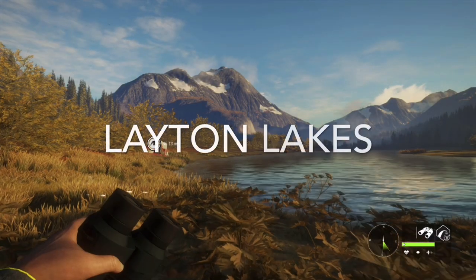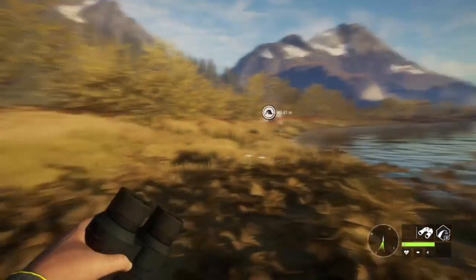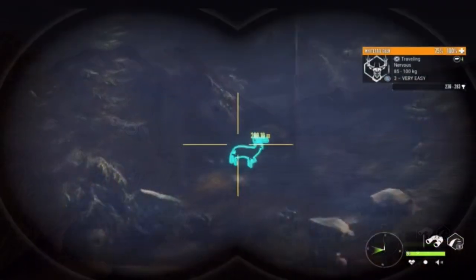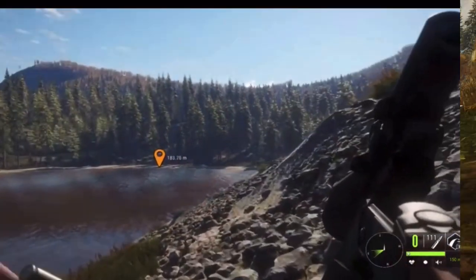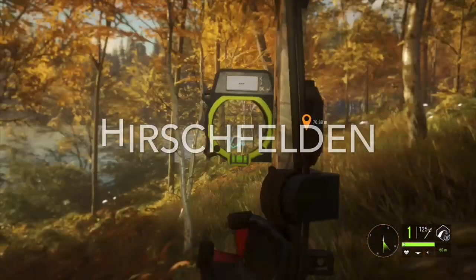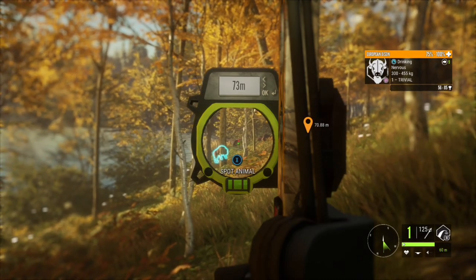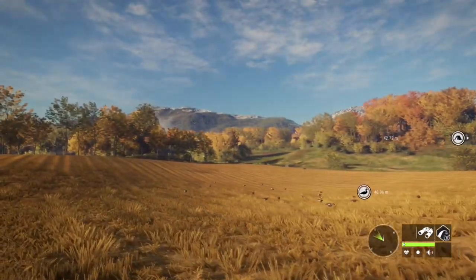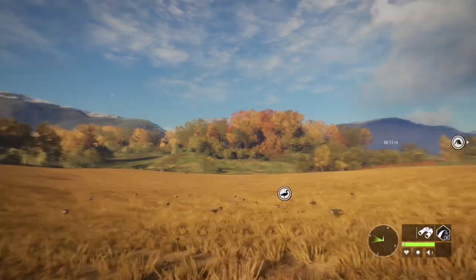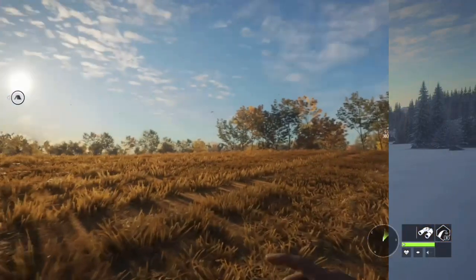Now I'm going to quickly show you all eight of our gorgeous reserves. We're going to start with Layton Lakes, which is our home base. Here in Layton you're going to find species such as white tail, black tail, moose, black bear, coyotes, and more — though it can sometimes be harder to find animals here than on other maps. Hirschfelden is an absolutely stunningly beautiful map where you'll find animals such as Euro bison, fallow deer, roe deer, wild boar, and more. It can be a tougher map to hunt but still very fun — and this is where you hunt geese.